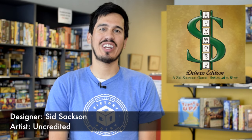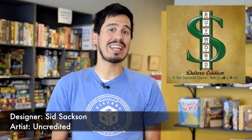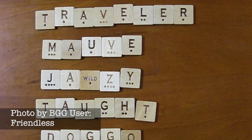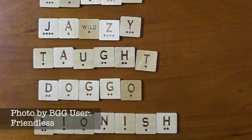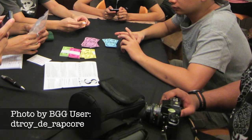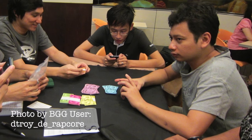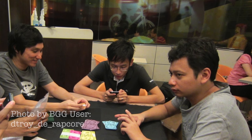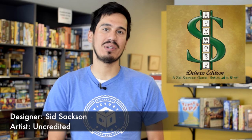Byword, from legendary game designer Sid Saxon, is another game that combines wordsmithing and economics to create a unique title. In Byword, you first use your money to buy letters you want, which you will then use to turn into words that you hope to sell for profit. How much a word is worth is determined by the quantity as well as quality of the letters in your word, with harder-to-use letters being worth more money. The fact that you have to buy the letters first really pushes you to be forward-thinking, and maximizing the letters you get will undoubtedly push your vocabulary as well.